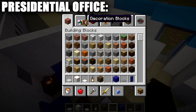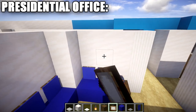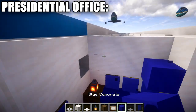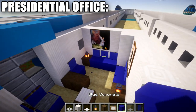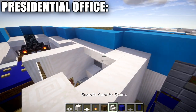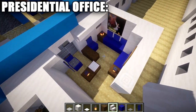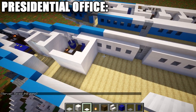You can add paintings in the office — aim for smaller sizes. Place one on each wall to add a bit of artwork inside. For the doorway, place two upside-down quartz stairs facing each other, then one, two, three, four stairs going along from the inside. That finishes off the presidential office.